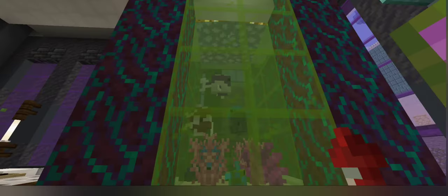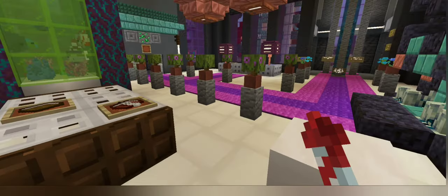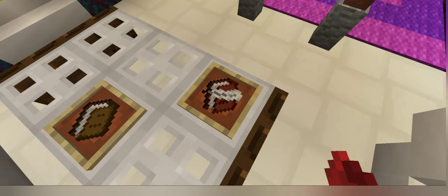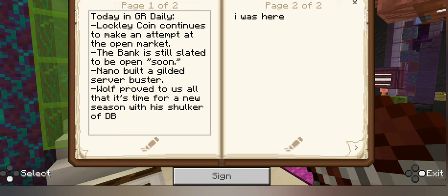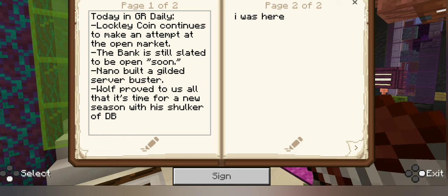Little tropical fish tank. Little lounge area. I actually did the interior design in this place - this one was me. Today in GR Daily: LocklyCoin continues to make an attempt at the open market. The bank is still slated to be open soon. Nano built a gilded server buster. Wolf proved to us all that it's time for a new season with his Shulker of diamonds.